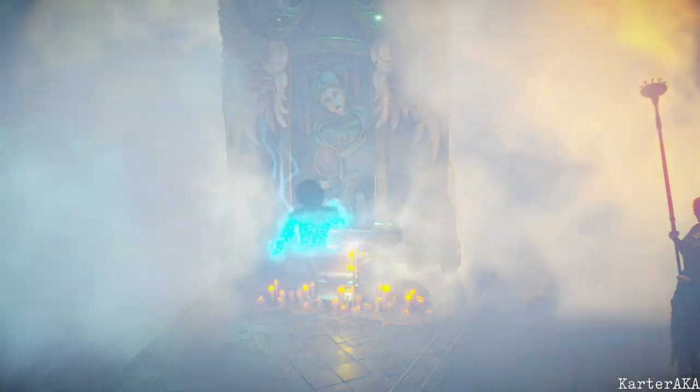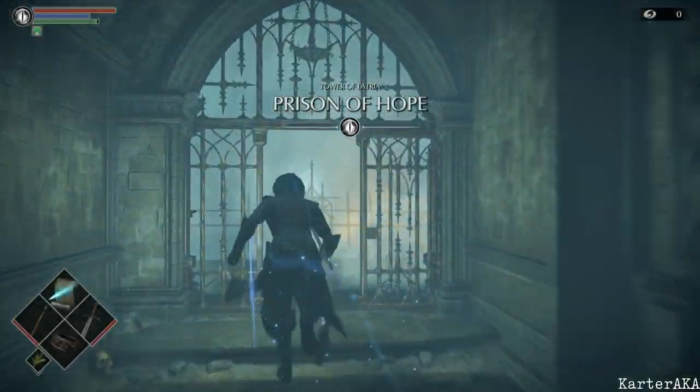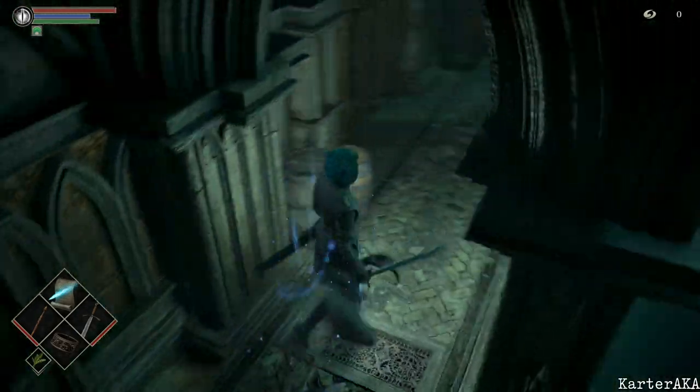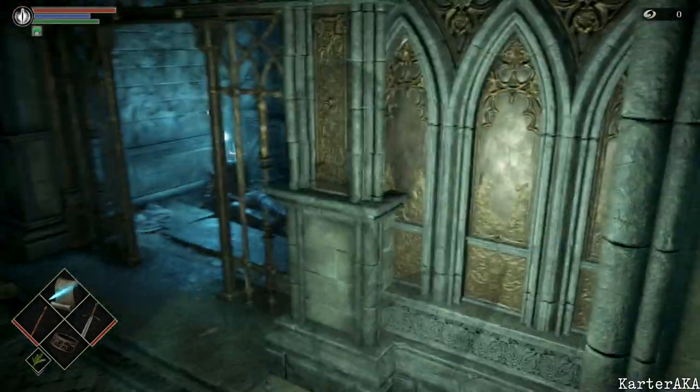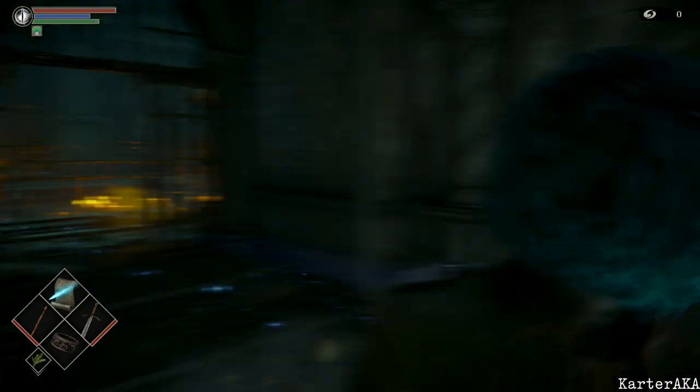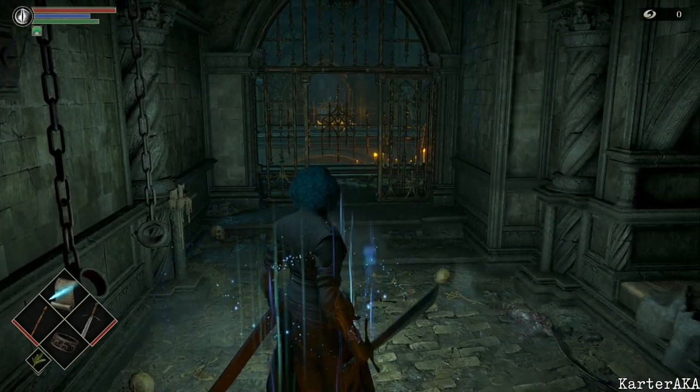So we go to Prison of Hope 3-1, and the first thing that we're going to do is hang a right and quit out at the end of this hallway. I usually quit out right when I cross these barrels, like around this column, but it's not super precise. You just want to make sure that you're close enough to that grate that we're going to stick our shoulder in.